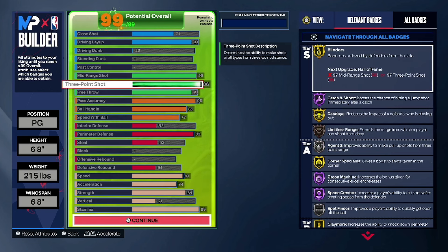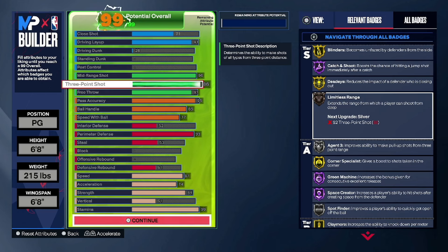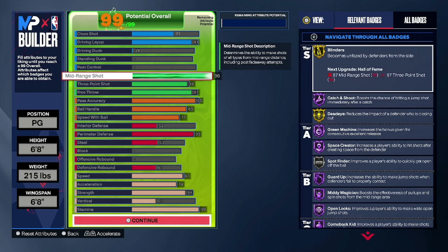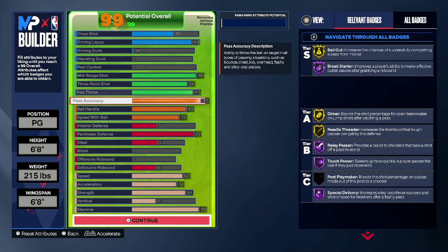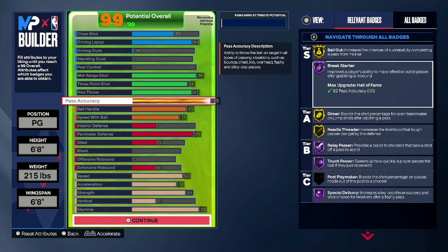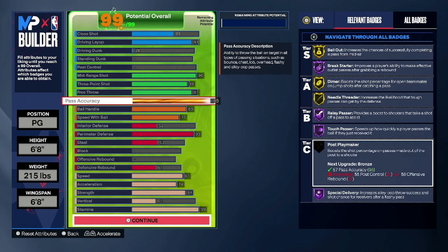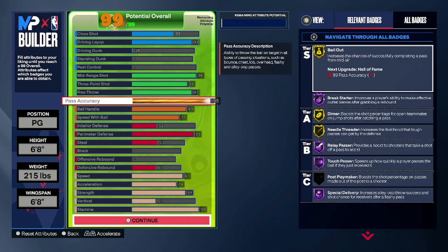Then 86 three-point for the 85 limitless silver, agent 3 bronze, limitless range — like you saw what I was doing in that intro, 86 three is insane combined with the 96 midrange, you're just a bucket. And then 95 pass accuracy gets you gold bailout, Hall of Fame break starter, gold dimer — pretty much every playmaking badge besides post playmaker on gold or higher.